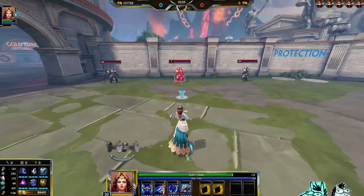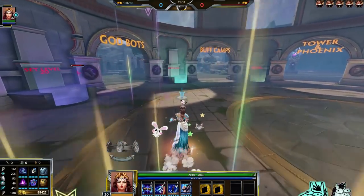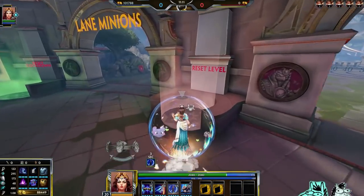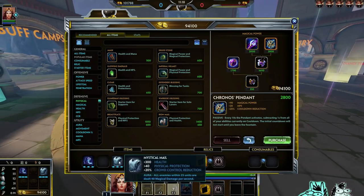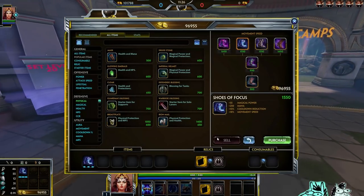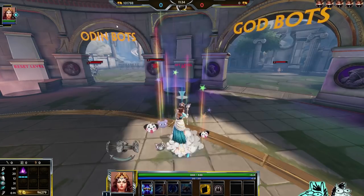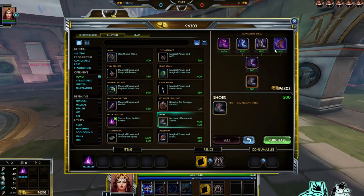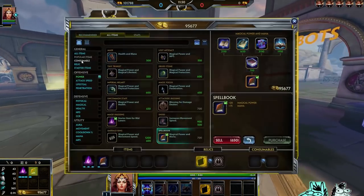So building Soul Reaver and starting Mage's Blessing is your way to go — there's no doubt about that. Let's try a wave clear at level 1 and see how that goes. Let's reset levels and items. If you want to jungle her, that's pretty easy — she has good damage with her 1. Let's start with Mage's Blessing since I do want that. Hitting bots for testing, but it works out. Let's go to a minion wave and see how good her clear will be.